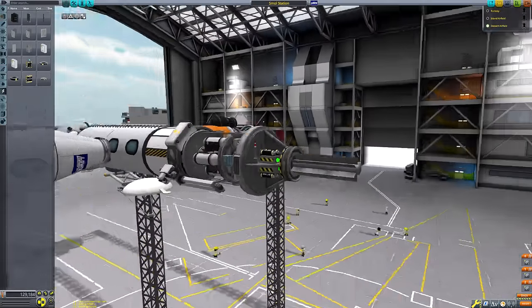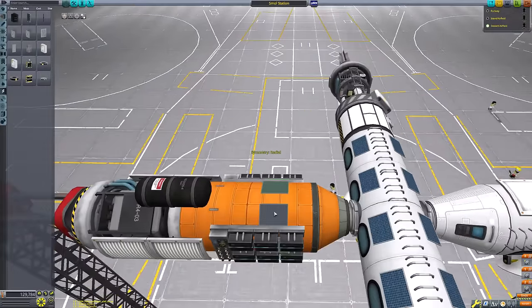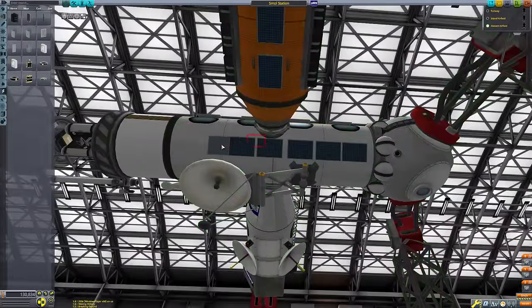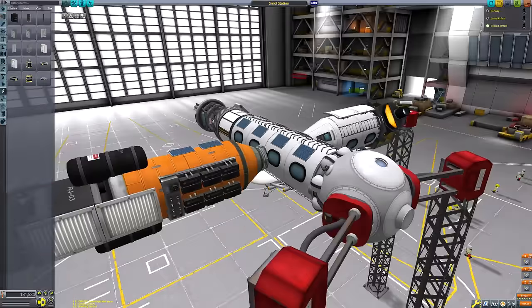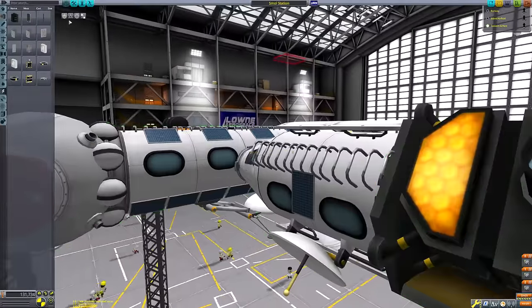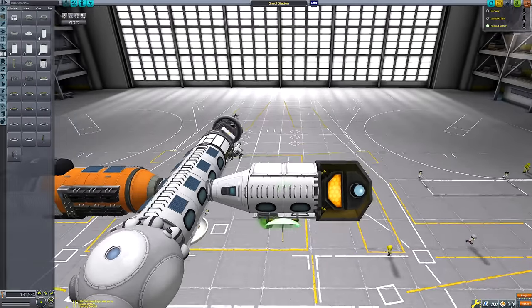You guys will probably suggest things in the comments — I probably tried it. I spent a good ten minutes testing, and there aren't that many different ways you can test solar panels in this game. In the end I just got rid of them, slapped some RTGs on that end, then added small solar panels across the whole fuselage of the station. We will also add some extending solar panels to make it look more space station-y.